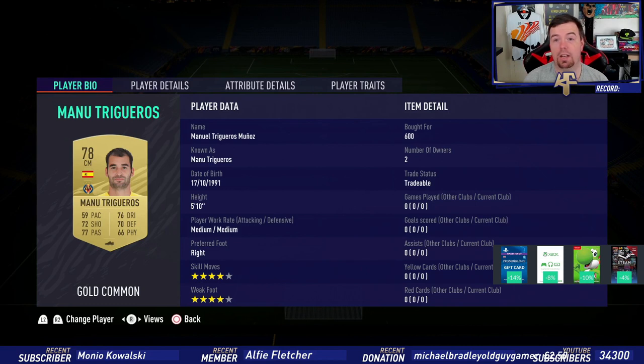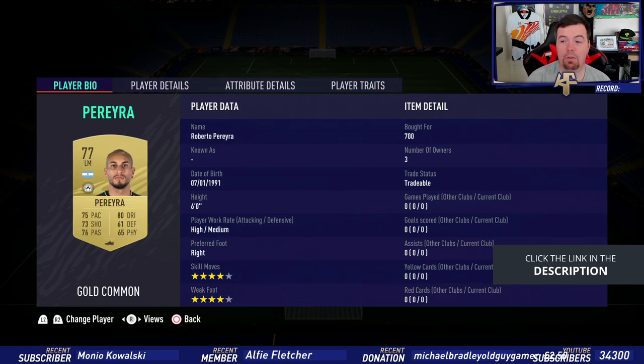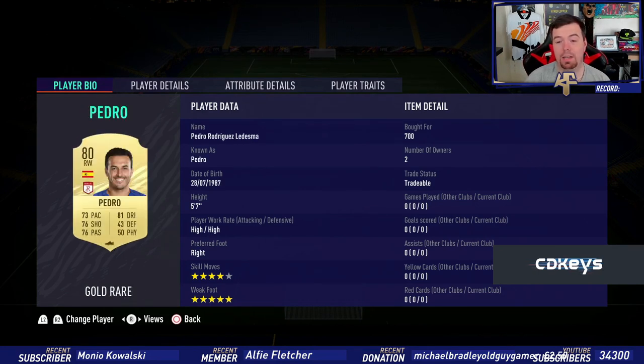Escalante was a little bit more expensive — I probably could have gone in for 600, but I paid 700. Same with Pereira — I probably could have gotten in for 600 but paid 700. Pedro — same, 700-coin bid. Italian league: a rare 80-rated player — sweet.